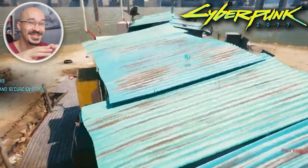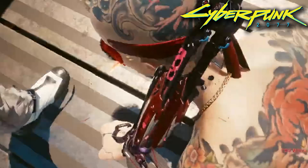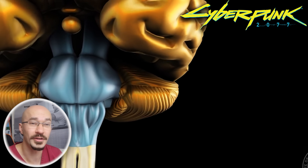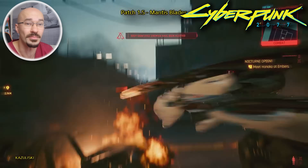Mantis blades straight through to the brainstem. I really love the design of this weapon — I just wouldn't want to have to scratch my nose whilst wearing them. But with that attack he's targeted the back of his skull, which is where you find the brainstem. This part of the brain is involved in all the automatic functions, like breathing. So a direct penetrative blow to this area would cause instant brainstem death.